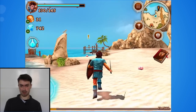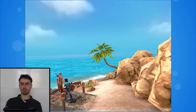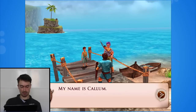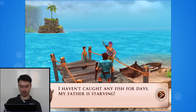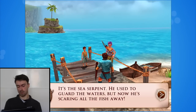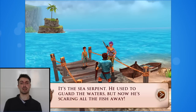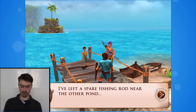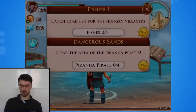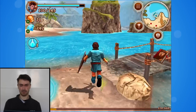Over this way — looks like there's a new character. Hey Elena, who's your new friend? My name is Callum. You look worried. Well, there was a giant sea serpent — I haven't caught any fish for days and my father is stuck. It's the sea serpent — he used to guard the waters but now he's scaring all the fish away. Once a nice friendly beast has been turned evil by a nasty wizard — it's the classic story. Let's see if we can help this boy find food. Catch some fish for the hungry villagers and clear the area of the piranha pirates.